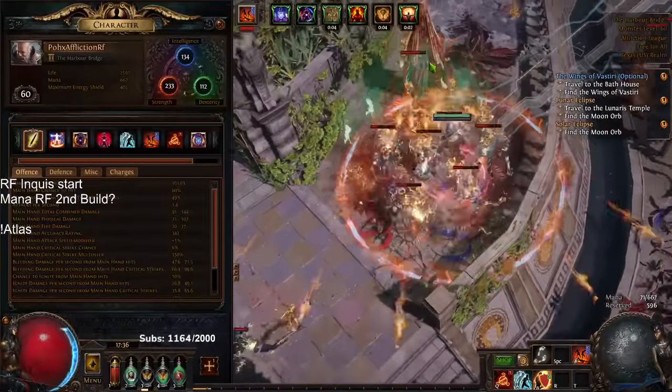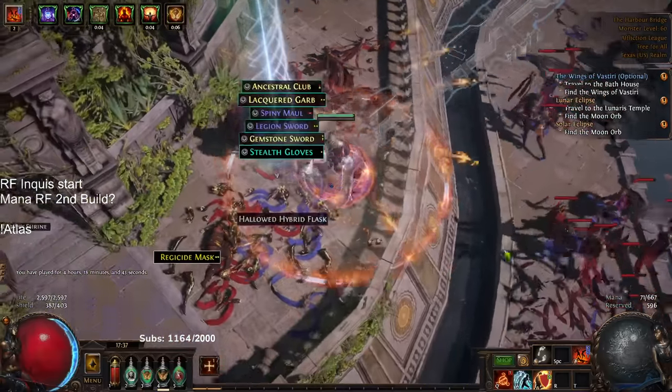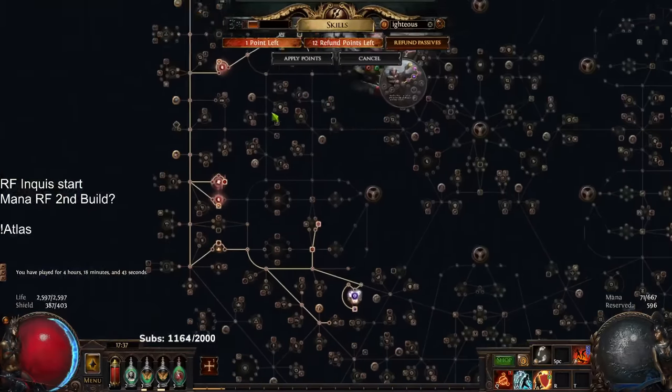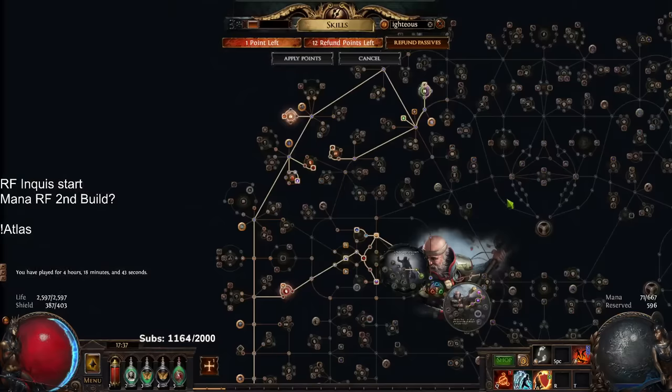We are currently level 60 on our character. We've played for about four hours, pretty much just going through exactly the same. I'm going to go ahead and show you guys a little boss here in a minute. On our ascendancy, you can see our tree is pretty much identical. I think I changed the aura a tiny bit — it doesn't really matter.